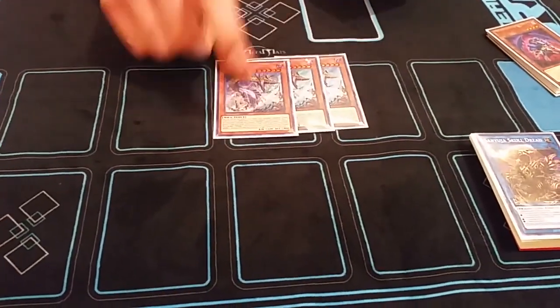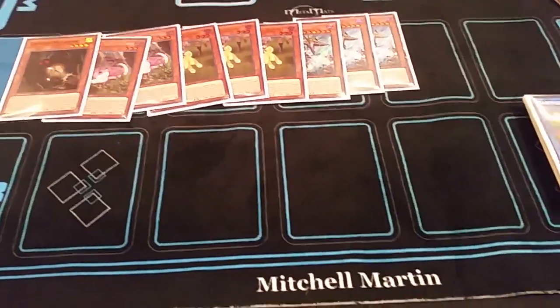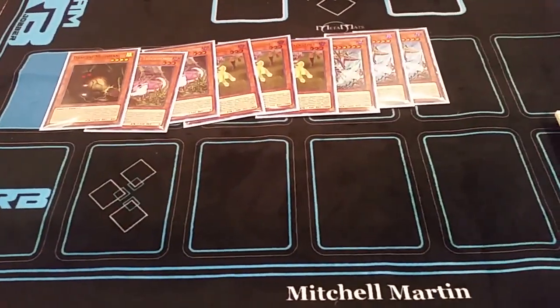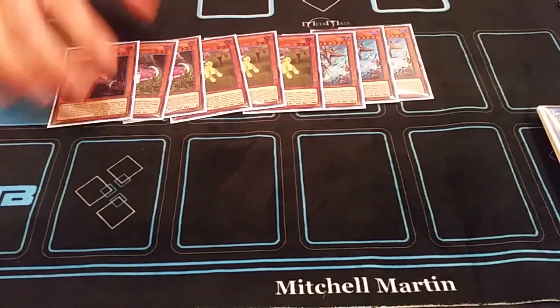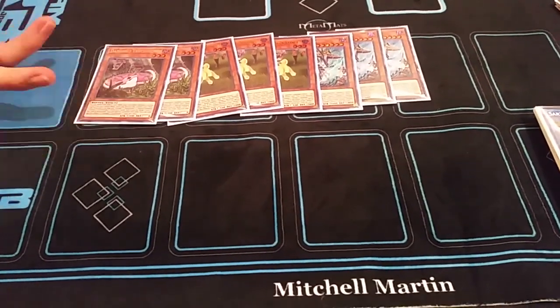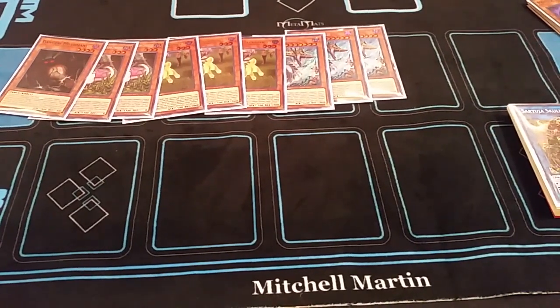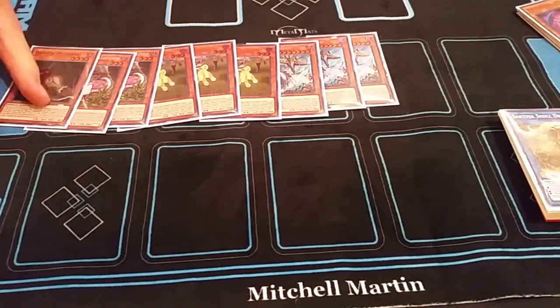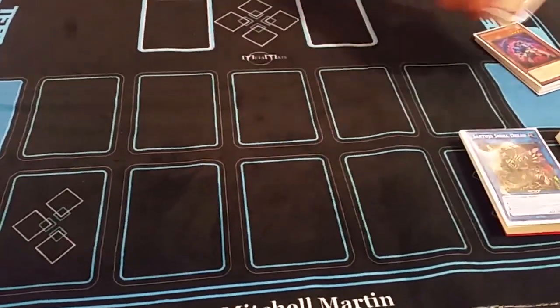For the Dangers: three Nessie, three Jackalope, two Snake, and Mothman. I think that's the best ratio. Mothman honestly puts in work — just being able to special summon him off either Jackalope, or search him from Nessie to normal him. Under Saryuja, a 2100 body is really strong. I could have done three Snake as well, but I wanted variety because if I'd used Snake already I couldn't use it again.